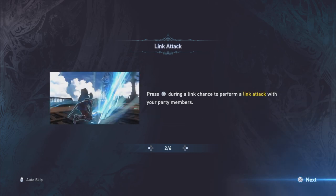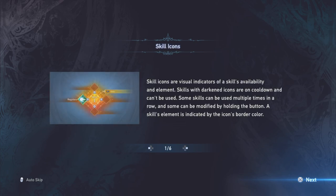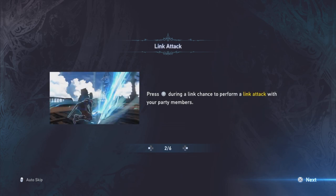I've still got vibration on. Let's go back. Skill icons are... Press circle during the link chance to perform a link attack with your party members.